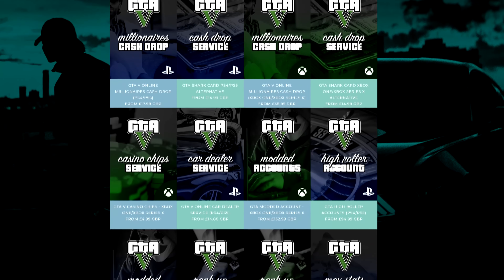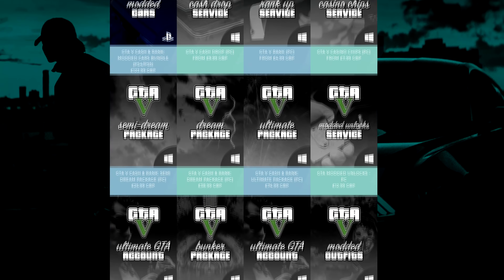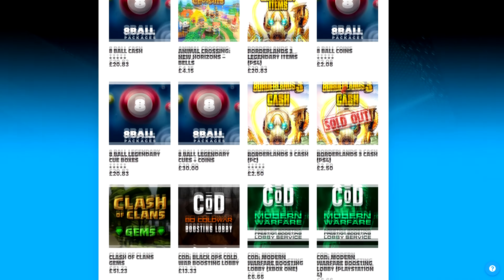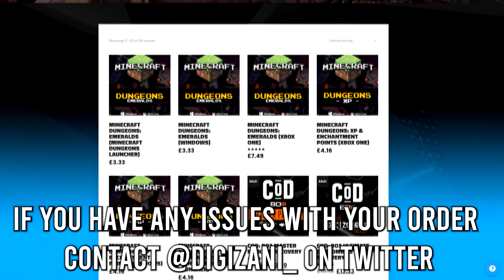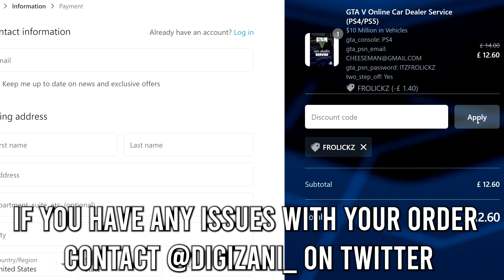I know you guys enjoy playing video games, but it can be very hard to grind on every single game, especially if you don't have a lot of extra time. If you need some help on any of the games that you play, check out Digizani in the description and they will supply you with everything you need in any of those games, and get 10% off by using code FROLIX at checkout.